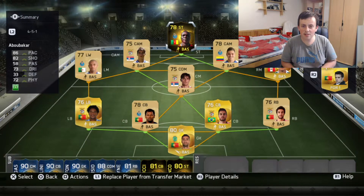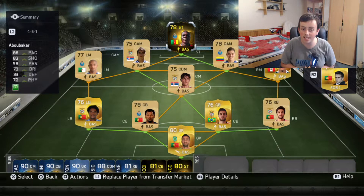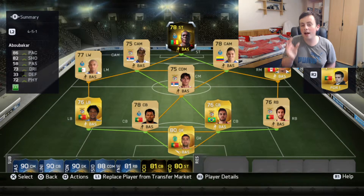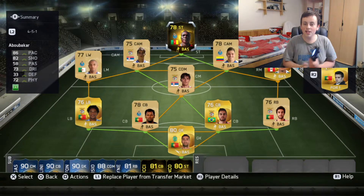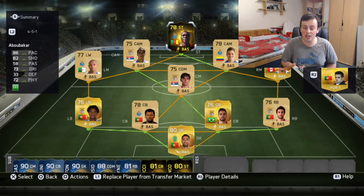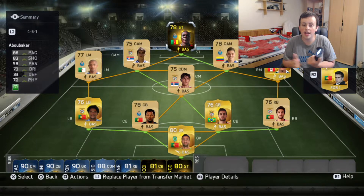Hello YouTube, it's AzzaLT and welcome back to another video. Today I'll be trying out another player, and as you can see on the screen it is a 78 rated in form. Today I am trying out Abu Bakr — I think that's how you pronounce it. This guy is a very, very budget friendly in form, a first in form. I'll be trying him out today, giving you my first impressions.